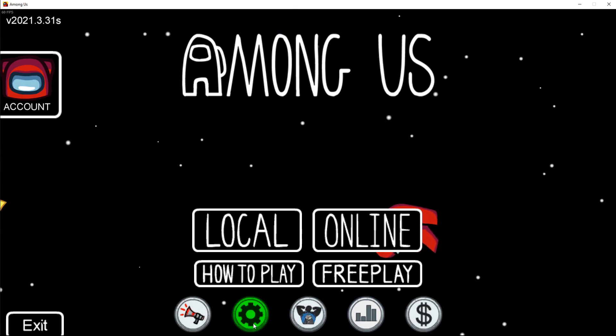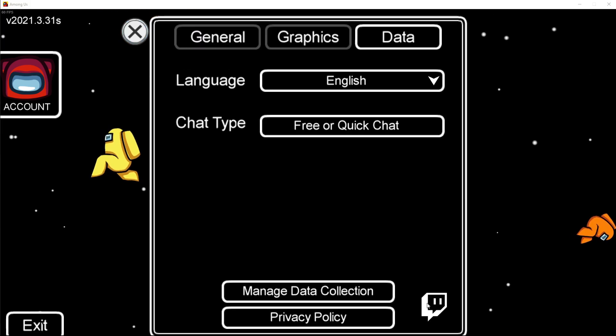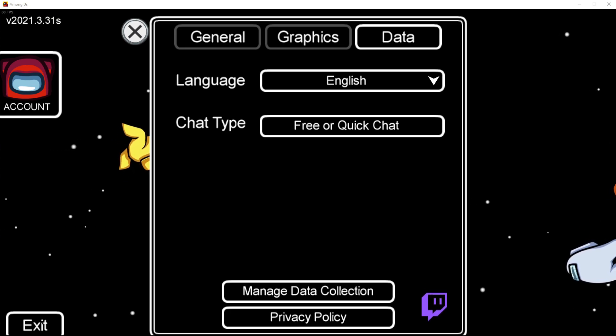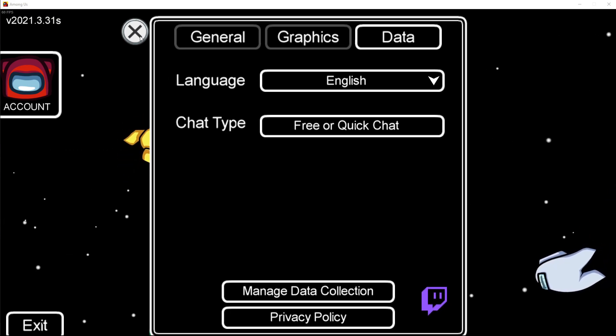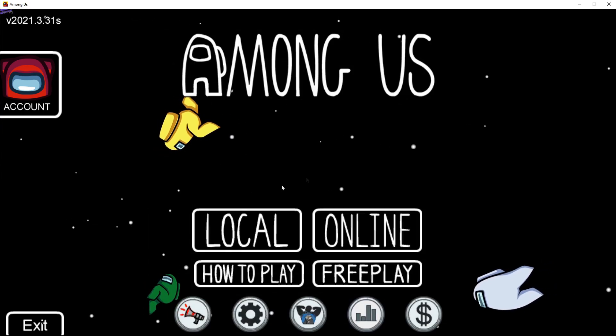I don't know if that one 100% works because I just saw it online. However, if all else fails, what you want to do is go over to Settings, then Data, and go over to the Twitch icon and set it up with your Twitch account. That will make sure that your account is authenticated, and then once you go back you can sign back in and you won't get the error anymore.